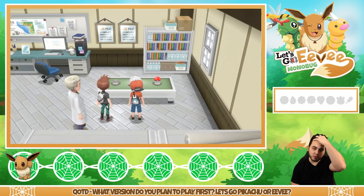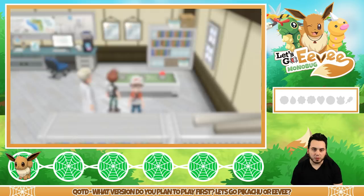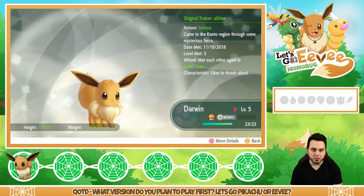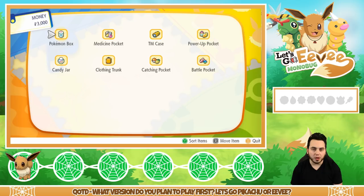Let me check the party. It's a female with Serious nature — so it's a neutral nature. She's got Tackle, Tail Whip, and Growl. I've got to figure out all this other stuff because I don't really know how any of this works. The bag has: Pokemon Box, Medicine, TM Case, Power Pocket, Battle Pocket, Catching Pocket, Clothing Trunk, and Candy Jar. It's going to take me a moment to get accustomed to these buttons.